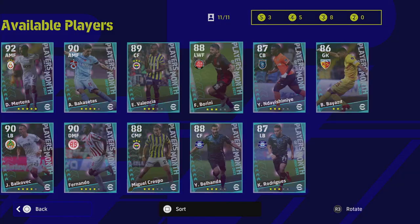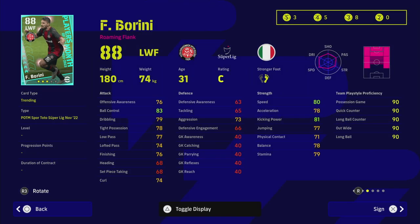We've also got Borini — I remember him from playing in Serie A, and I think he played in the Premier League too. Super sub is what will draw you to this card. He doesn't have unwavering form, but super sub is very nice. Ball control 83, speed 80 — a decent card with solid stats.